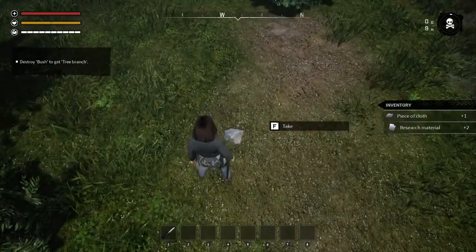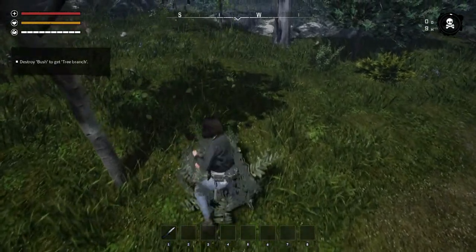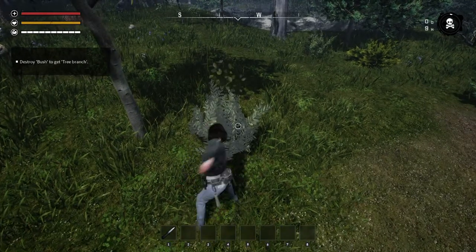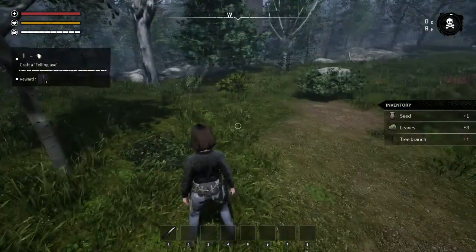I'm looking around for zombies. We're going to go ahead and destroy a bush to get branches. Let's continue to loot — I'm a looting machine. It takes forever to loot a box. Okay, she doesn't have her knife anymore — there we go, hit one to bring up her knife. We got a branch and leaves and seed — interesting.